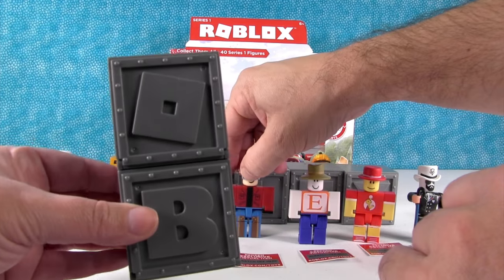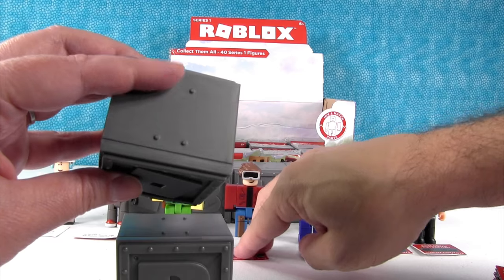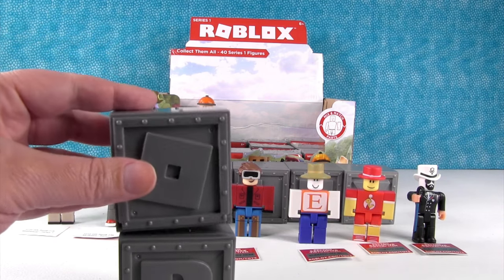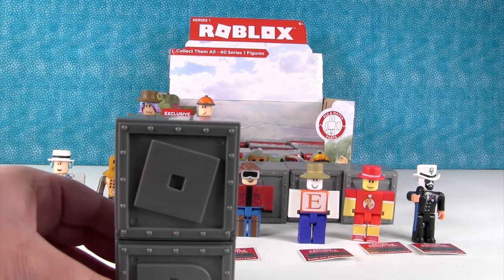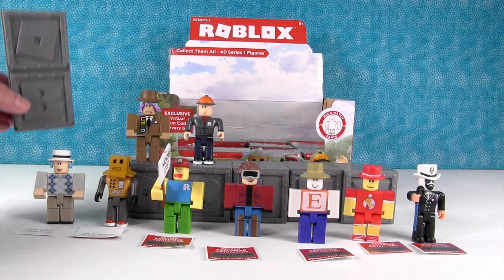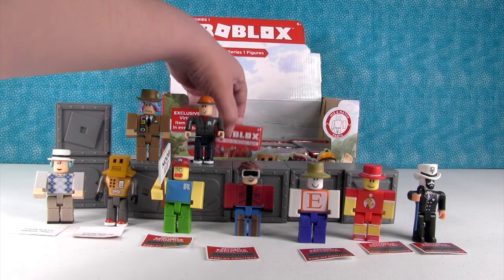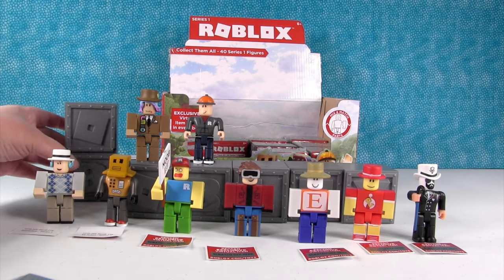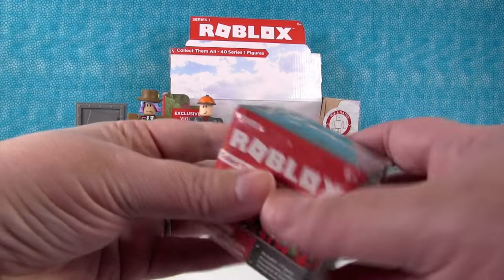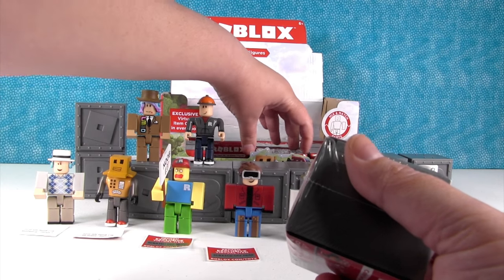So let me show you really quick — these actually stack. They have little bumps on the top and holes on the bottom, so they can stack up and you can spell out Roblox and keep your figures inside. We might actually have to start stacking things up. We can put our figures on the boxes. We need an R.